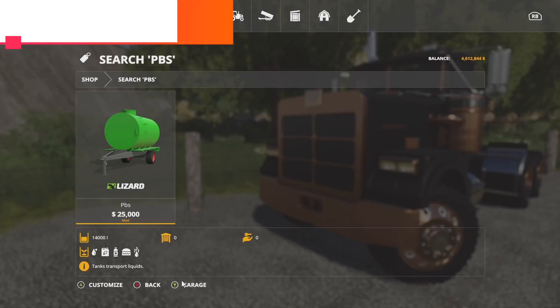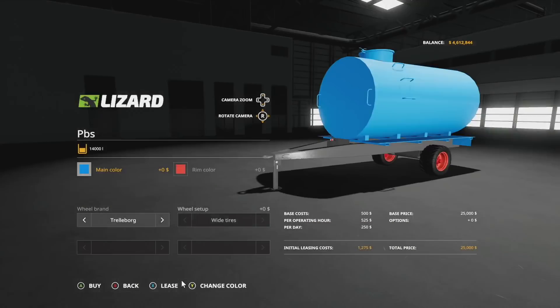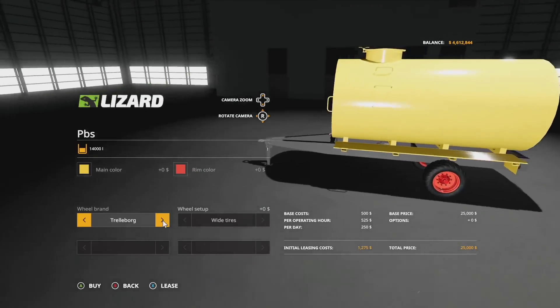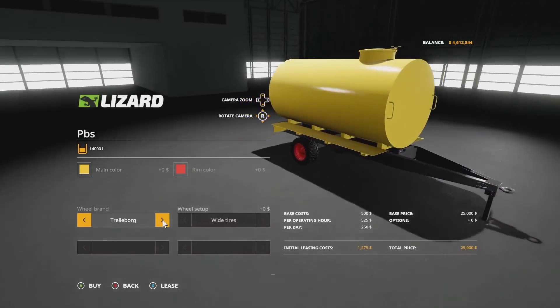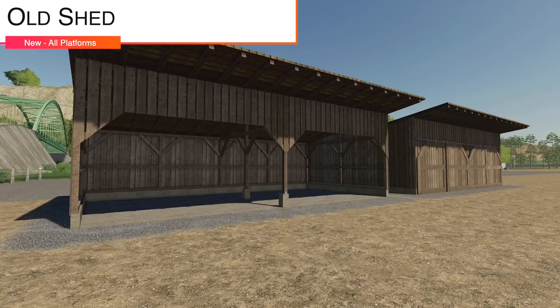Next up we have the PBS Liquid Trailer, which is going to hold 14,000 liters of water, slurry, digestate, fertilizer, and herbicides. You've got a couple of different colors — green, red, blue, and yellow — plus a rim color that changes between the same colors. Wheel brands: Trailboard or Michelin tires. It's kind of a plain-looking trailer to be fair, but if you like it, it is here.